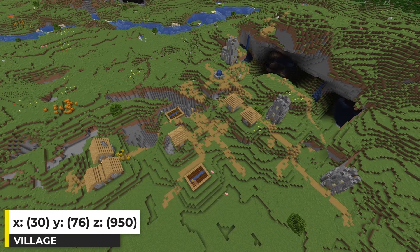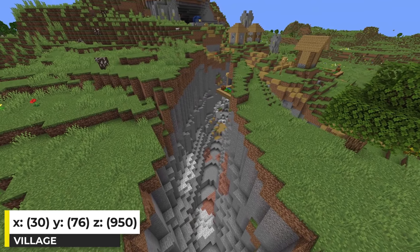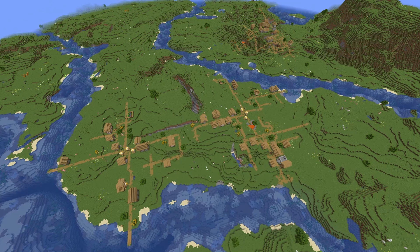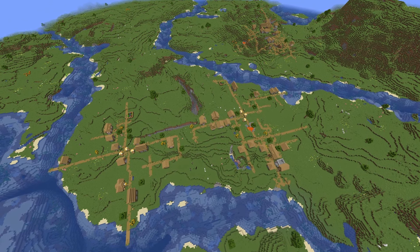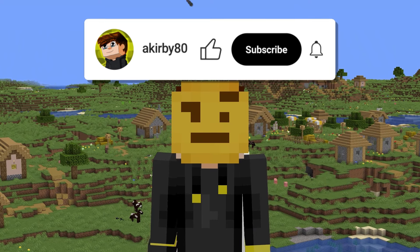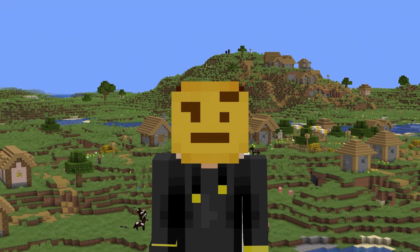My favorite of the four has 3 churches, a floating farm, and a big ravine. So yeah, I showed a lot here, but remember this all started with a triple village at spawn. With that, subscribe to the channel, click the bell, and like the video. Thank you so much for watching — I'm outta here, see ya.